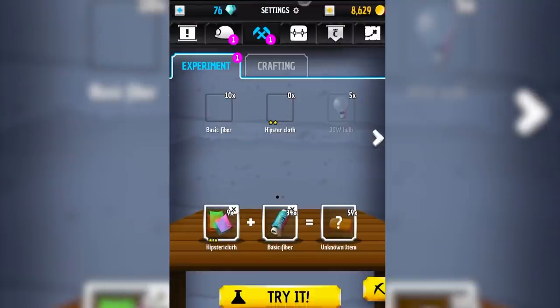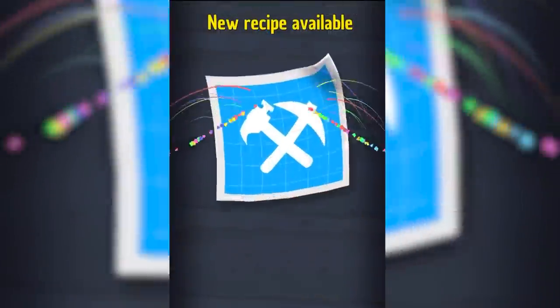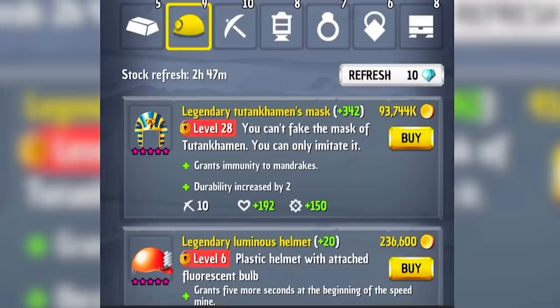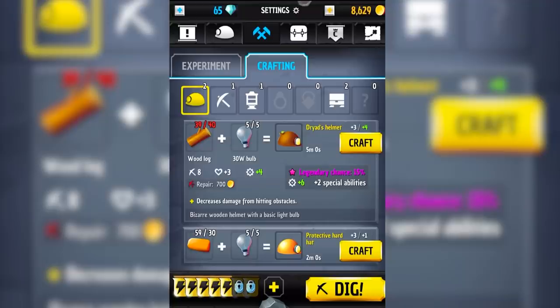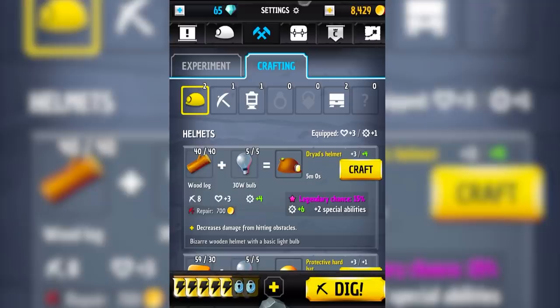Now we can combine hipster cloth plus basic fiber and we're going to finish that now because that's going to make us hipster swag. We're also going to throw this ring on right now because why would we not want more damage. Eventually for like millions of dollars we can buy things like the legendary luminous helmet, but they're very expensive. What we can make is a protective hardhat but I want to wait — I need one more wood log, so I'm going to buy just one. Then I can hopefully craft a legendary dryads helmet.